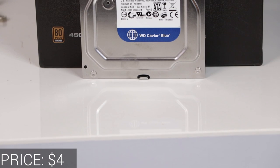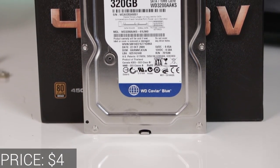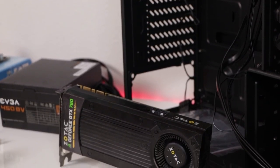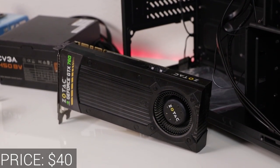Since the motherboard didn't have any SATA 3 ports, getting a fancy SATA 3 hard drive was pretty worthless. So instead, I got a cheap $4 SATA 2 Western Digital Blue 320GB hard drive off Craigslist. And for the graphics card, I snagged a GTX 760 for $40 off Craigslist as well.